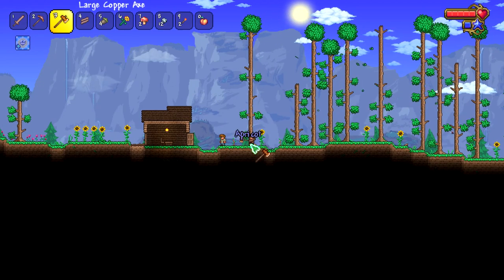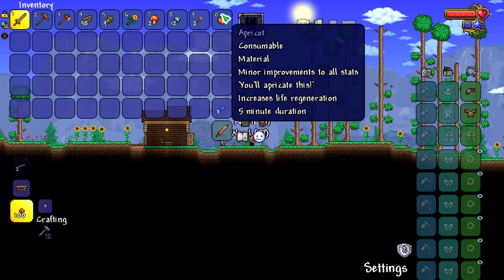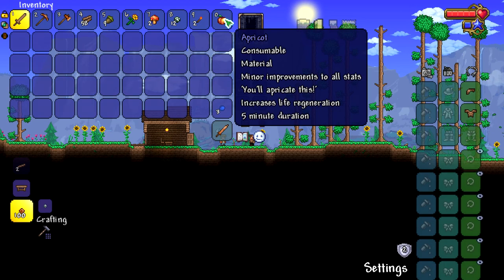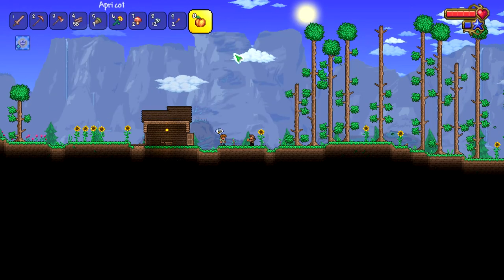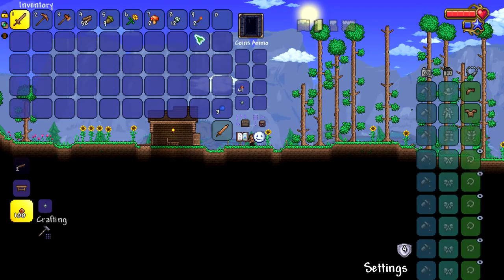Whoa! You see that? It dropped an apricot - minor improvements to all stats. You'll appreciate this. So it's basically pumpkins, but it gives you the well-fed buff. That's awesome.